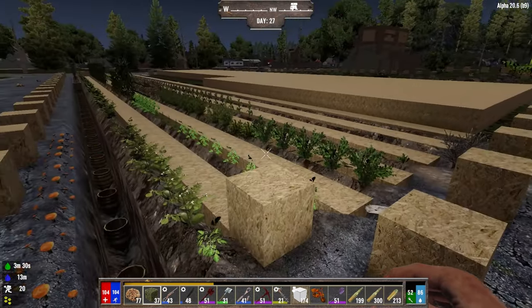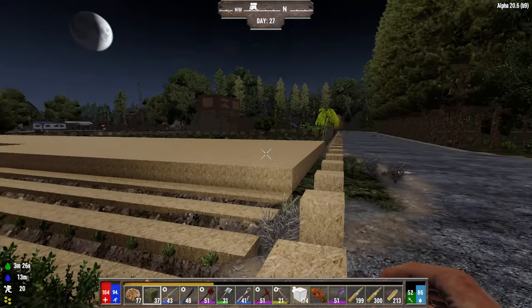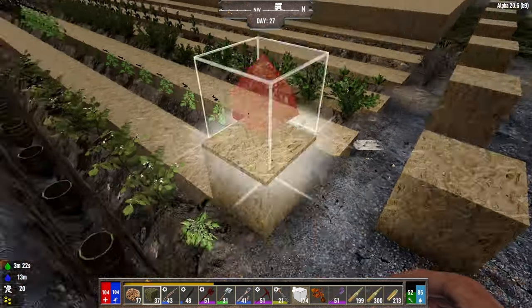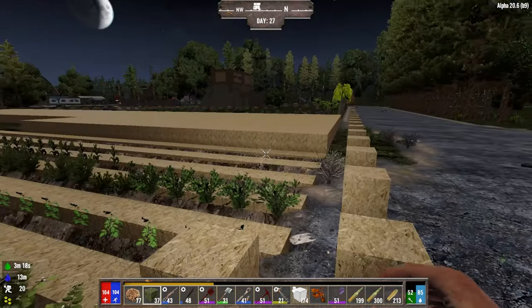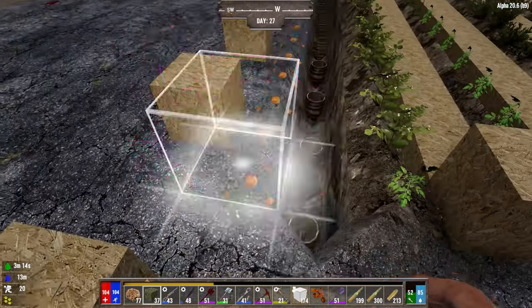Today I'm going to teach you how to farm in the Darkness Falls mod for Seven Days to Die. This is a ridiculous sized farm. You're probably going to need just a small little section of this. I made it really big and fancy so it's really easy to see.